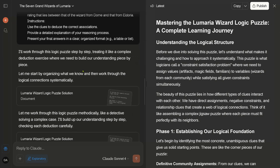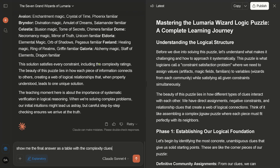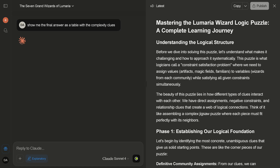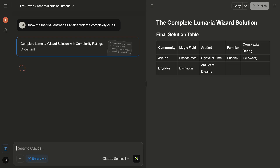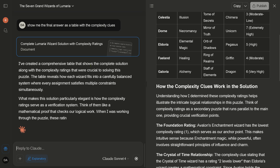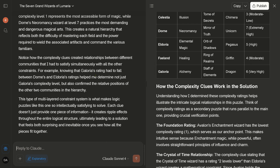I told it: 'Provide a detailed explanation, present your final answer in a clear organized format — a table or a list.' Where's the table, where's the list? So I say: 'Show me the final answer as a table with the complexity clues.' Let's give it another chance — no problem at all, everybody can make mistakes. The canvas is blank. Ah, here we have it — okay, this is nice. This is now a document. If I click on this document, we have to wait, something is happening.